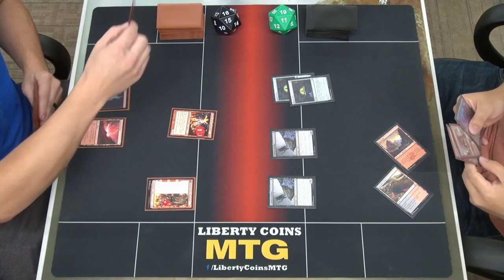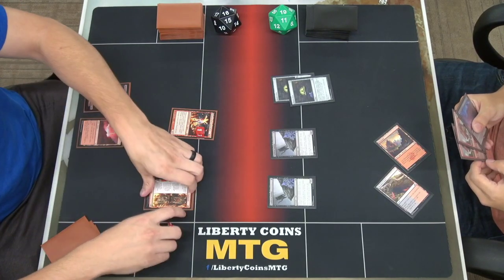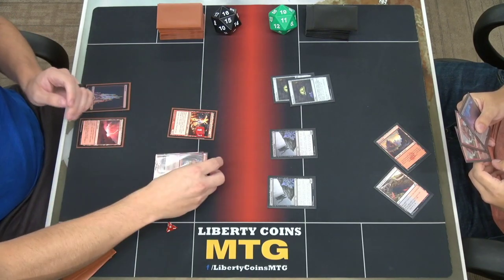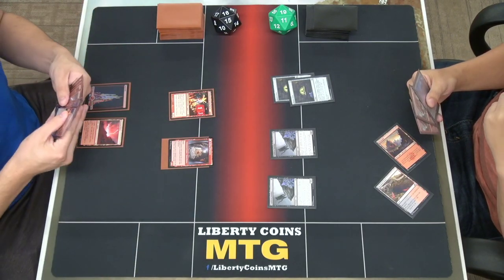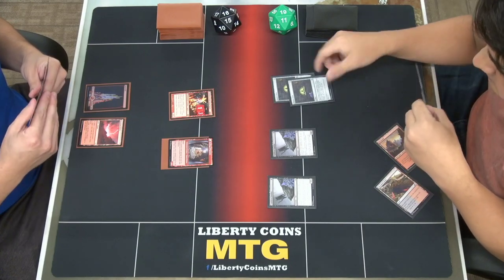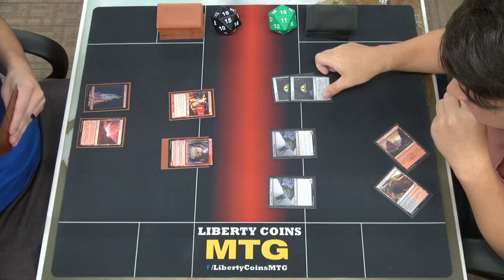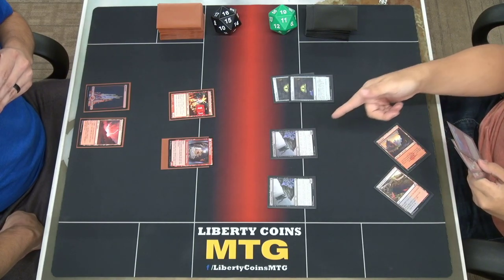Untap — that's a 3/3 right now. This will flip over. I already know what you're gonna do to me but I'll keep going. Could I react before that flips? No, because it's my draw step and then it flips — it's a saga. Actually, if you have instant speed spells you can cast them in the draw step.